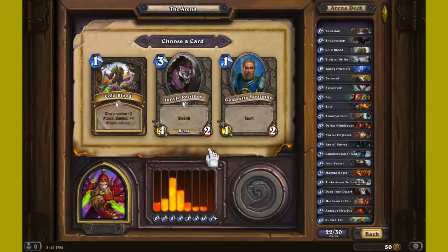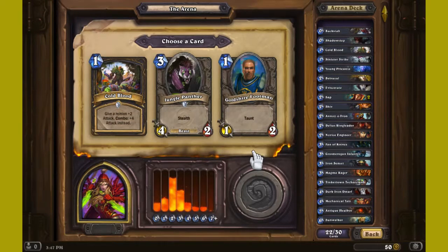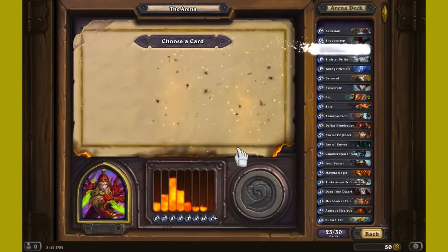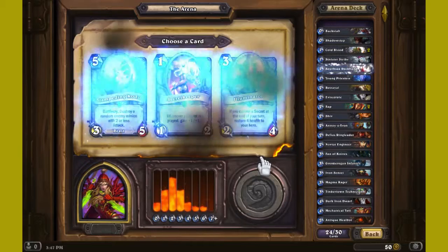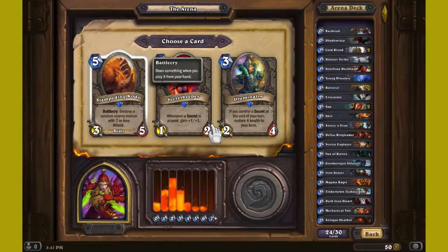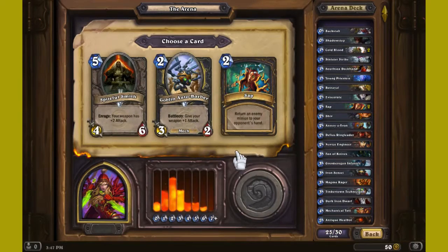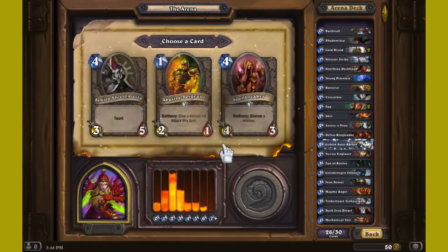Let's see — I need this. Oh, I don't have him in gold. He's going to come up again. He has charge while you have a weapon equipped — I like it. I don't have any secrets so I'm not doing that one, or that one either. Alright, let's go for it — turn enemy minion to your opponent's hand. Let's go with this guy. Four more cards.